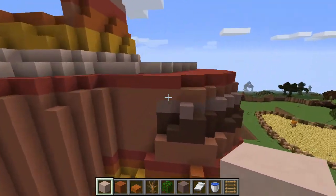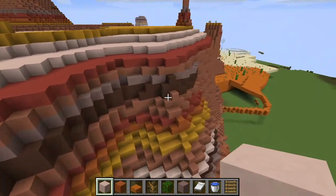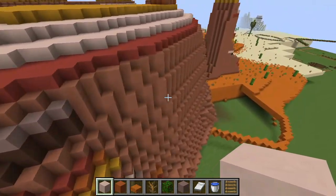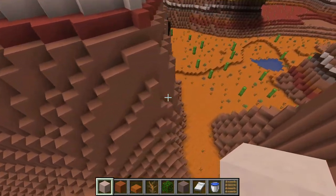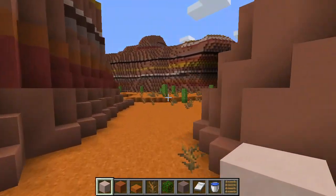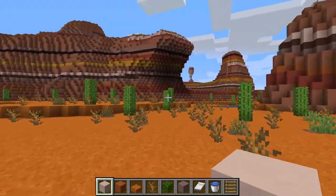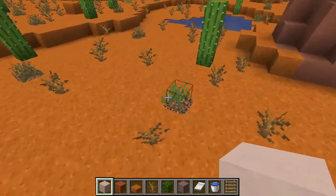You've got a plateau right here, and of course I didn't add the terracotta layering right here. Now let's head into this desert-like area of the biome, where we've got a lot of dead bushes, cacti, and even some patches of tall grass.